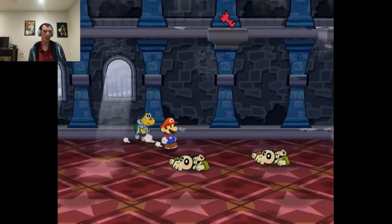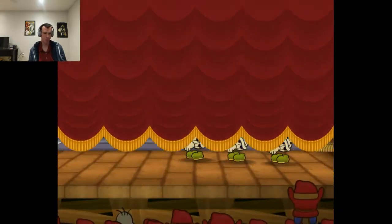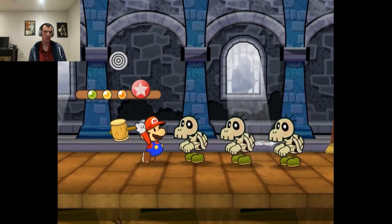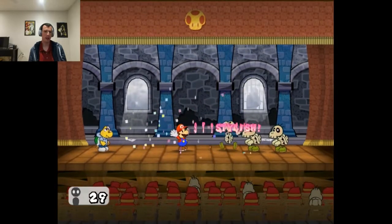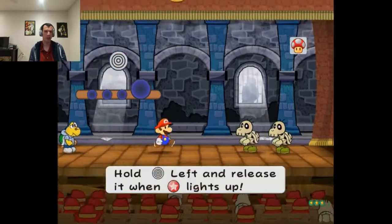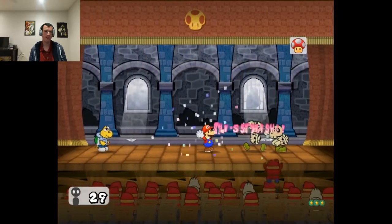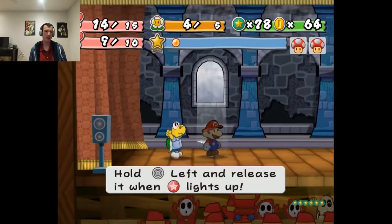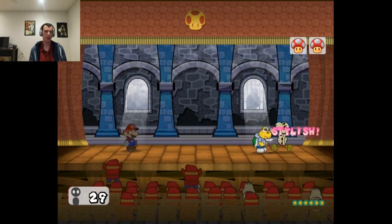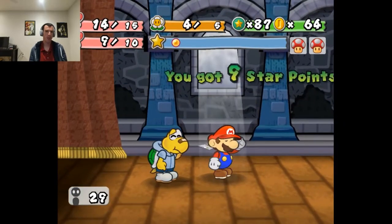These I need to collect to power up my partners. I think it's three to power up the partner, and you can power up each partner twice — well, depending on how far you've progressed in the story. And the last guy here. I almost let go of that too early by accident.